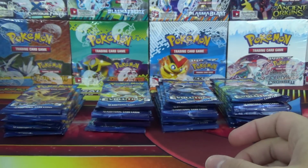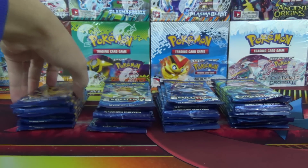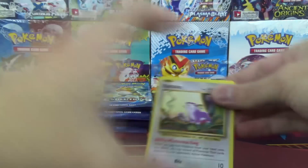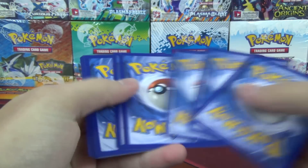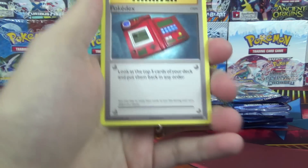This is going to be a little bit of an unfair fight because we don't have equal distribution of the Pack Arts. When Sun and Moon Base Set comes out, that set has 5 different Pack Arts, and 36 is not divisible by 5, so we will never have a perfect distribution. But let's see how this goes.